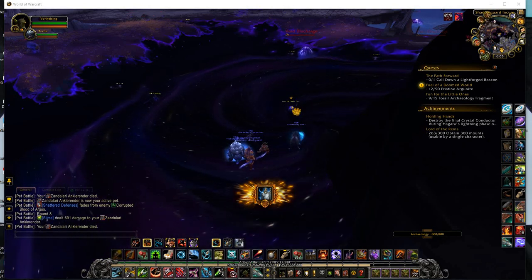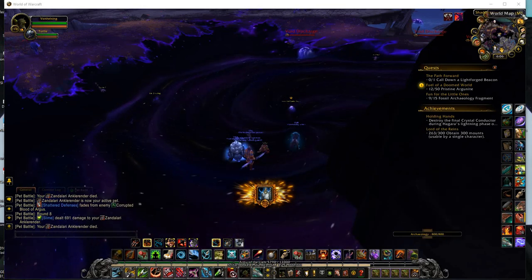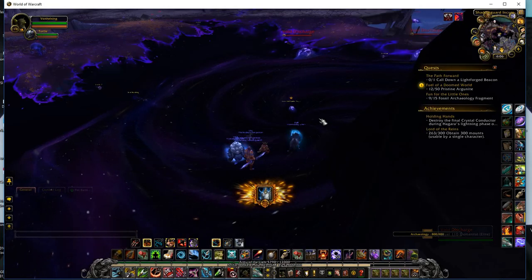We're here at Corrupted Blood of Argus. It's located up here. After I did this fight here, I ran up through here. There's a tunnel. There are dodge mobs. When you come up through here, more mobs. And right there it is. Be ready to fight — possibly get dismounted, all that good stuff.